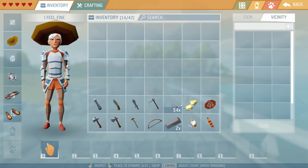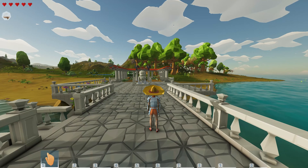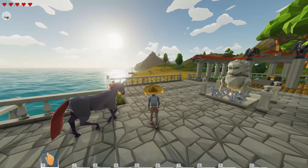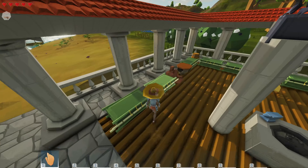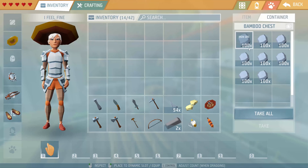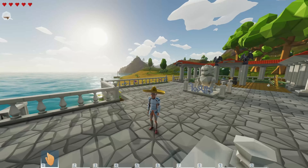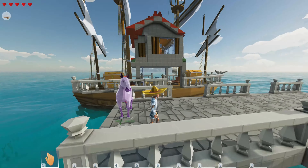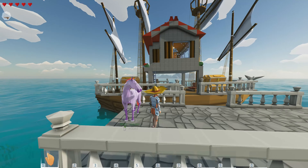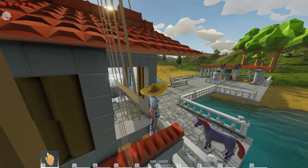I don't actually know where we want to go. I've got all my inventory cleared up here in our small base. Every chest is more or less empty — I left a little bit of iron just in case. Gonna miss it. It's our first island — stay safe, take care. Should be enough food around.